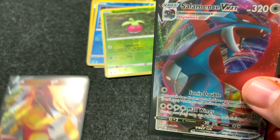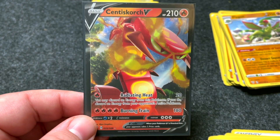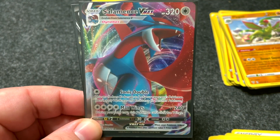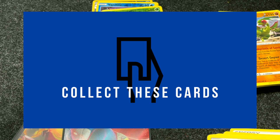So there they are — the two big ones in this pack. Cinderace V, beautiful full art. Salamence VMAX, huge card, absolutely gorgeous art. So cool. Alright, that's going to do it for this video. Be sure to click that subscribe button and that like button. Come back for the next video — we will check out this football pack from Walgreens and some of the mail day stuff that I've been able to pick up. Thanks so much for watching. We'll see you in the next video. Thanks, peace!